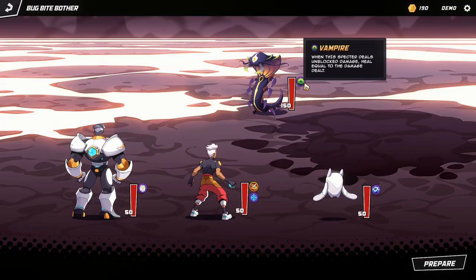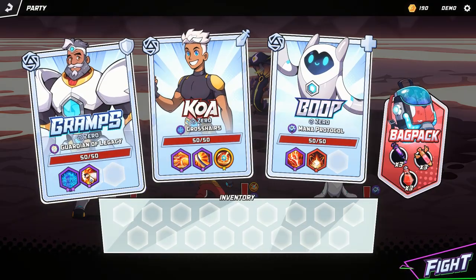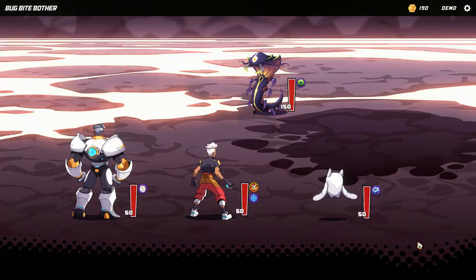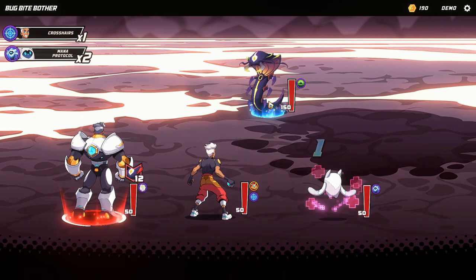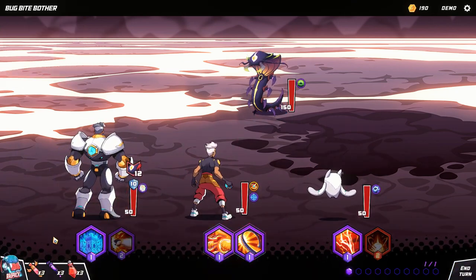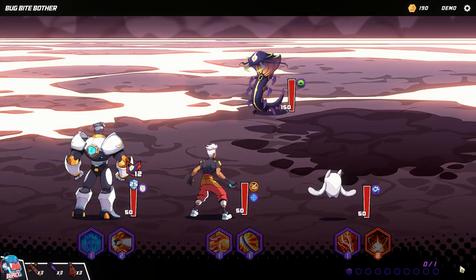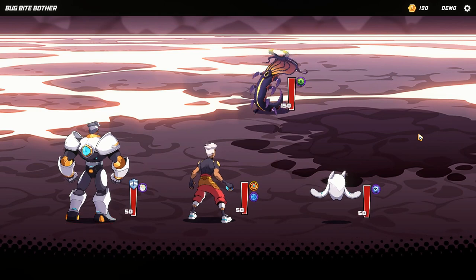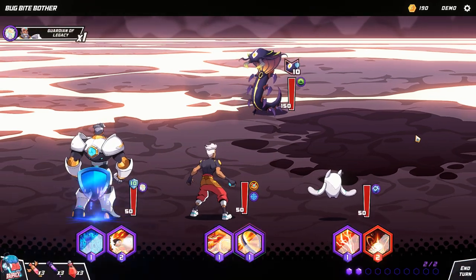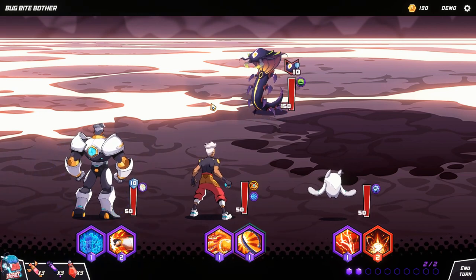Now I'm fighting a Hunter who has a gimmick — if he hits you and damages you, he heals. That of course will not happen this time. He does 12 damage to Gramps, who already has 10... that was a slight mistake. I could have gone with Weakening Strike from Boop to damage him, but it's fine — he's going to shield himself up next turn anyway.